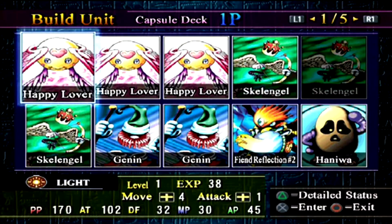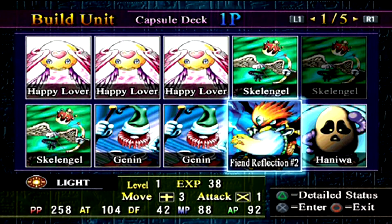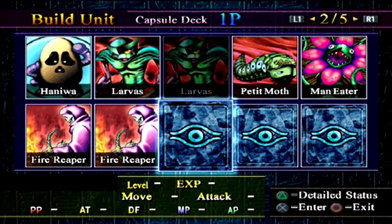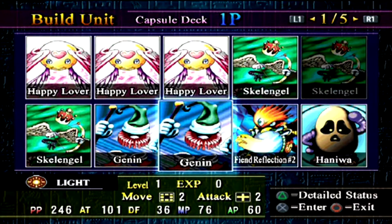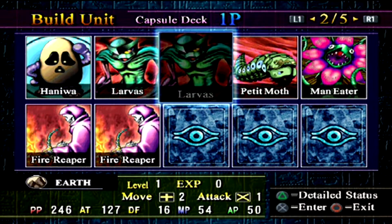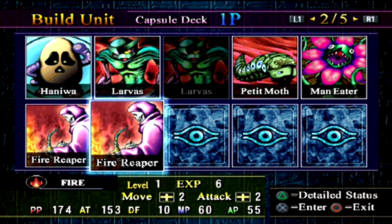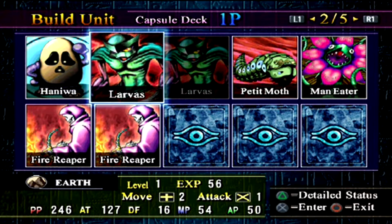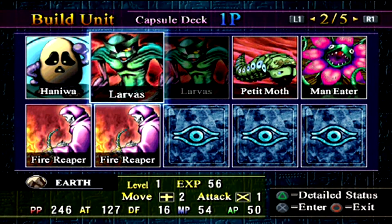Build unit — is this it? It's got a few Happy Lovers here I kind of want to get rid of. This is literally one deck I have. So I get to choose any of these. I also have to look out for how many spaces they can move, and what their attack range is, because the diagonal ones make it a little bit difficult.